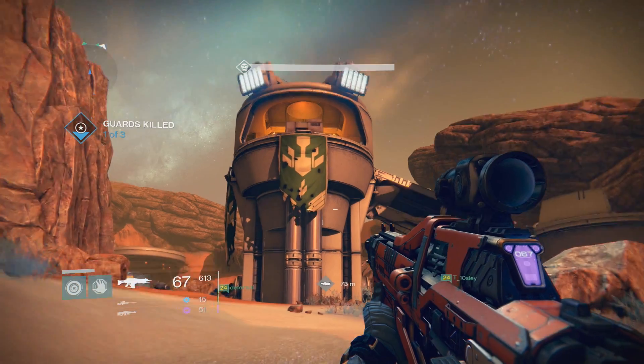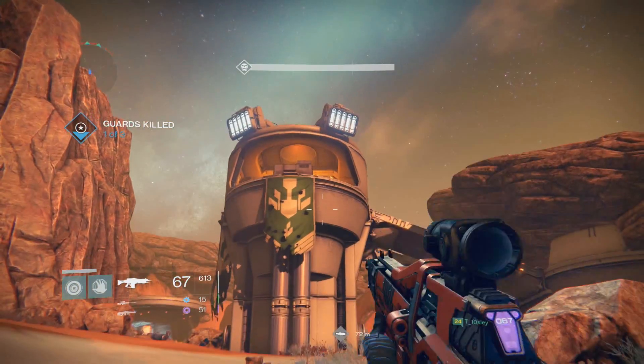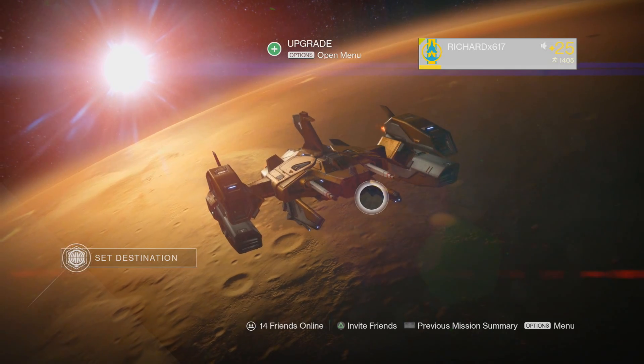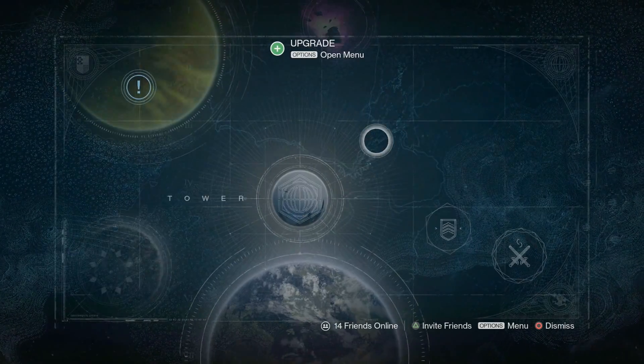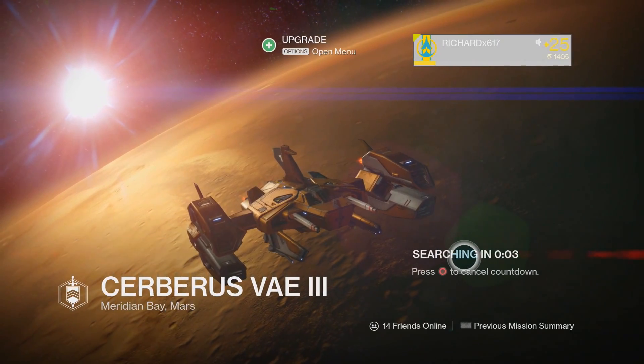There's a Master Chief easter egg in Destiny and I'm going to show you how to find it. First, go to orbit, then pick Mars. There's a strike mission all the way on the left side of the map — pick that mission.